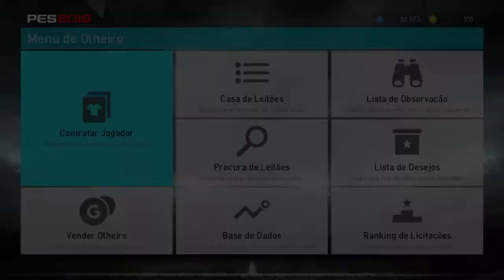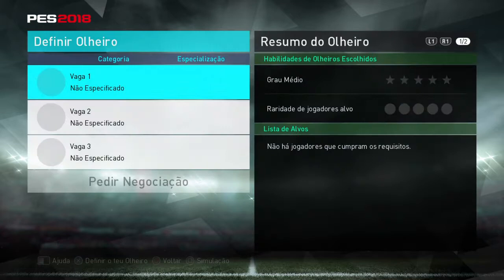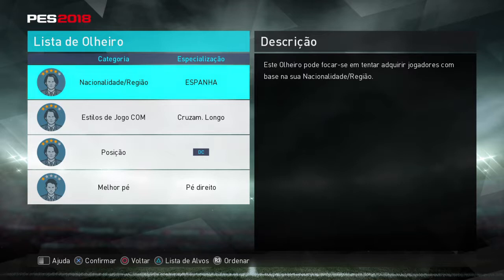Hey guys, Luigi here with another video. Today I'm gonna show you how you can draft César Azpilicueta. I think he's a good player to keep on the bench because he's a defender and you can play him as a right back, left back, or center back as you want.